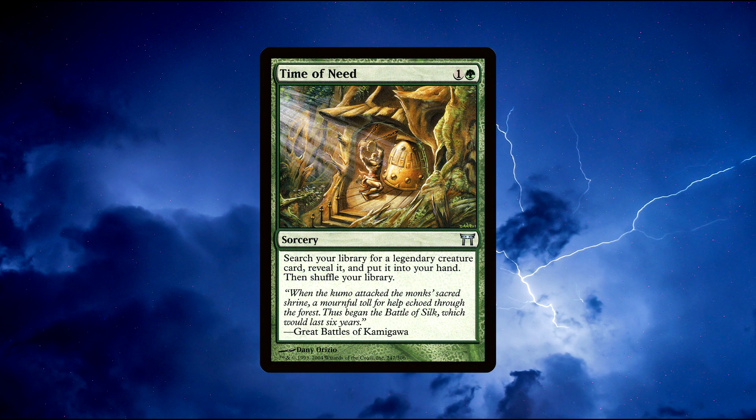Number 6: Time of Need. A sorcery spell that costs 1 green and 1 colourless mana to cast. Search your library for a legendary creature card, reveal it, put it into your hand, then shuffle. This is a very cool card that can be used rather effectively in many types of decks, especially those that are running a lot of legendary creatures. You can use this card to tutor for your best legendary creature or a specific one that you need for the current board state. It only costs us 2 mana, which is not that bad at all. The only downside is it's a sorcery speed card, but often it doesn't affect us too much. You can buy this card for around $2.70.